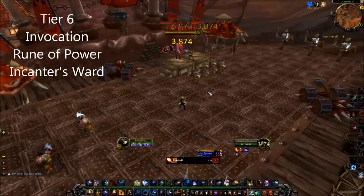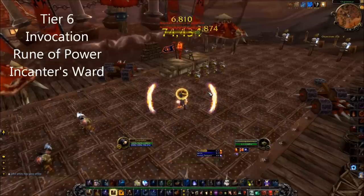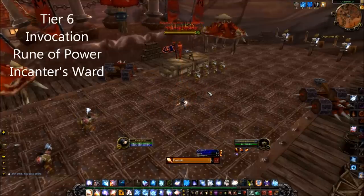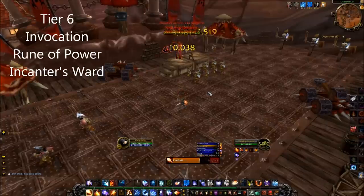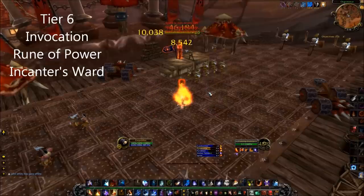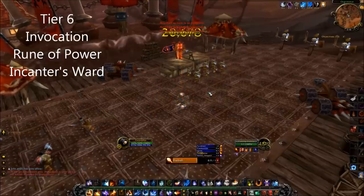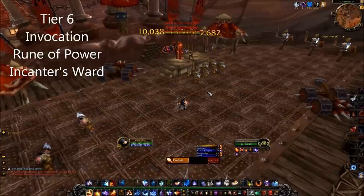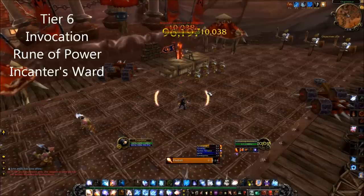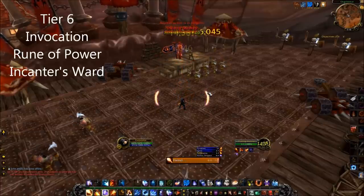Tier 6: All three choices completely depend on the encounter at hand and each partially changes the fire mage playstyle. Assuming a patchwork style fight with periodic damage going out to the raid group, Invocation pulls ahead of the other two talents, though the difference isn't remarkable enough for some people to care based on the fun factor. In virtually all tier 14 raid bosses, Rune of Power isn't really a viable option compared to the other two talents, so most of the time you'll be choosing between those two.